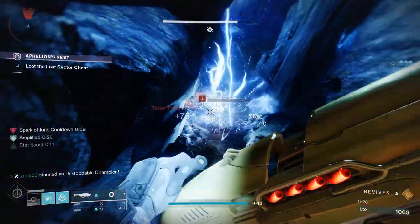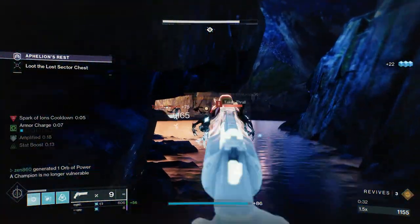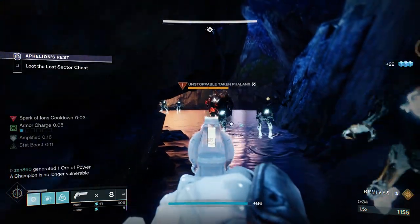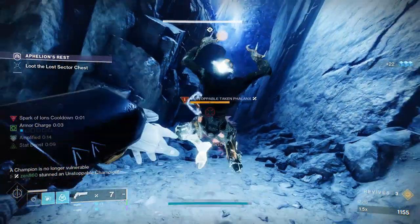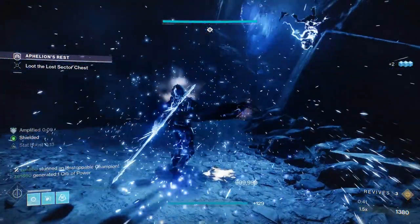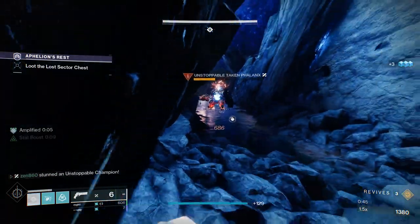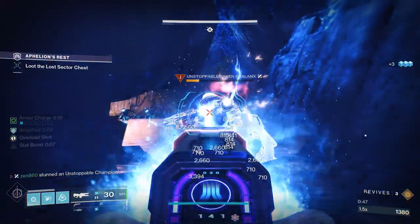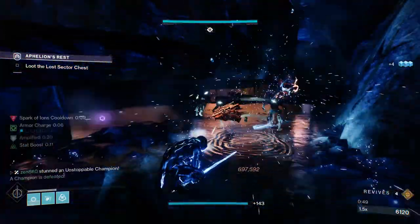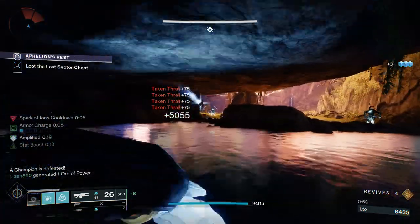We're going to stun the Unstoppable with the Hand Cannon, use one Rocket, and throw some grenades at the adds — they're going to absolutely fall over. We've used around five grenades and already have two charged, just threw another one, and it's already 40% back. That's on the low end; when we pick up an orb and dodge, it'll come back even faster. We absolutely melt the Unstoppable Champion with our Hand Cannon combined with Coldheart.